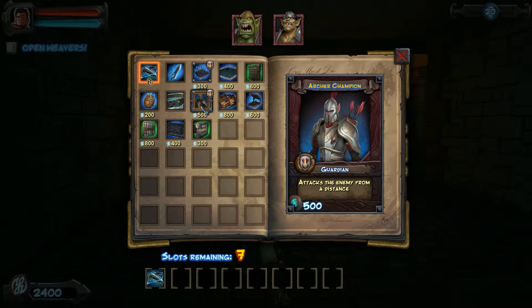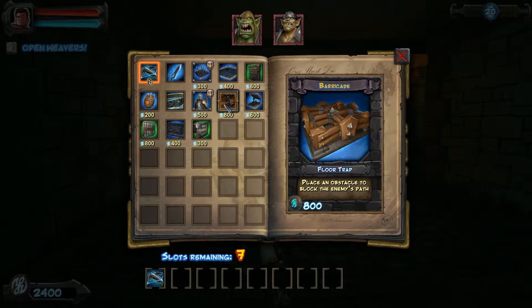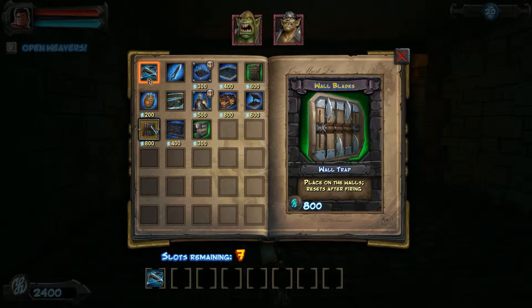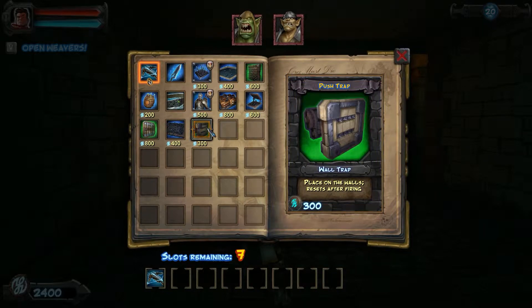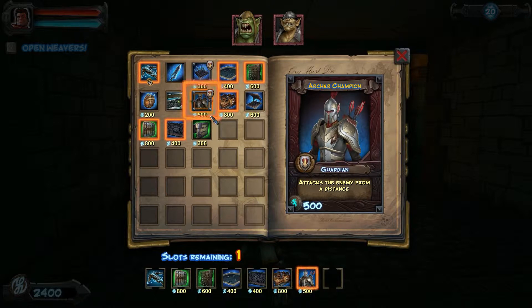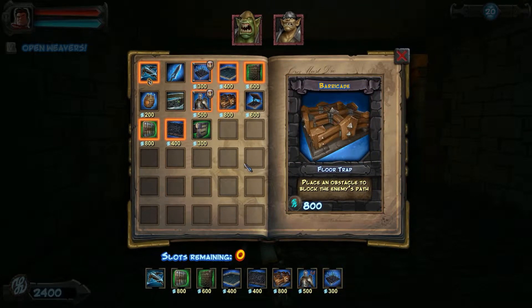Then you've got your archer champions - you can clone Steve and throw them down. You've got your barricades, spring traps which throw people, these wall blades where axes come out and just chew enemies up - that's actually really sweet. Steam trap and a bush trap. So we've got 2,400. I want these axes, I'll get these, get these, get those, and those.